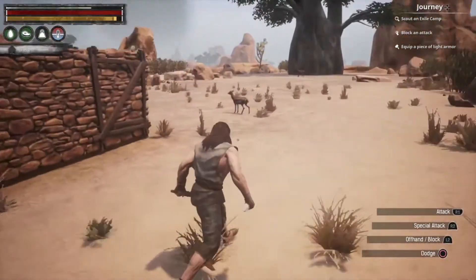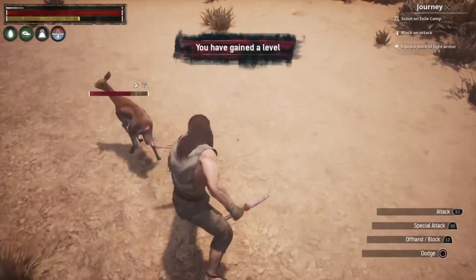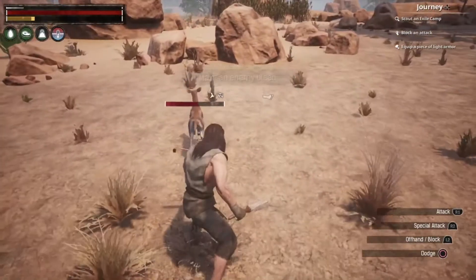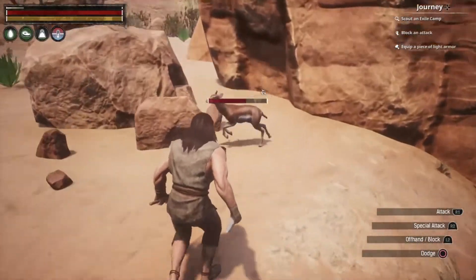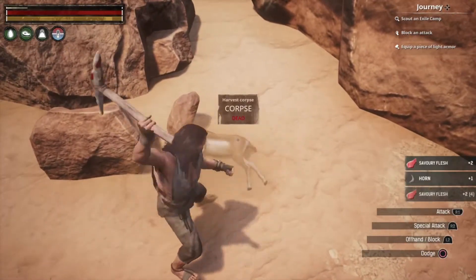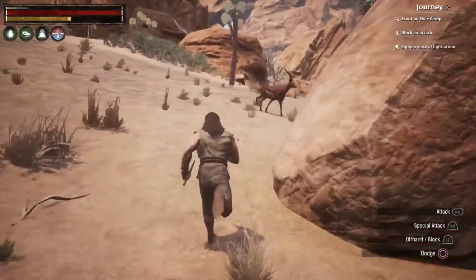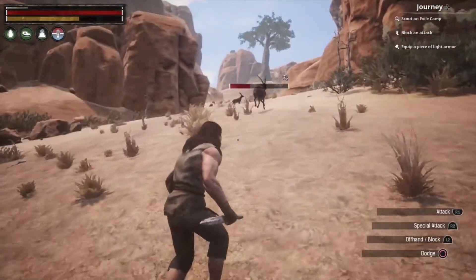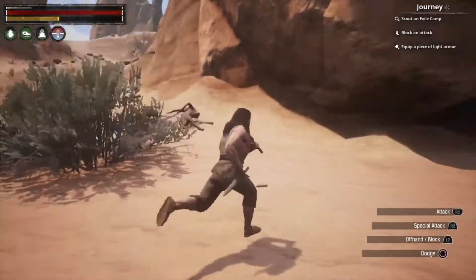Out of the shelter I spot a small animal and go after it. It gets stuck on a rock and I manage to kill it, getting a little flesh out of it. There's another one nearby — I hit it a few times with the daggers, follow it as it bleeds out, and it goes down too.